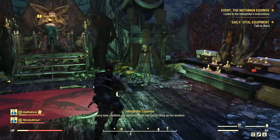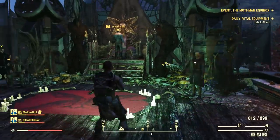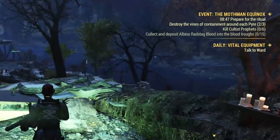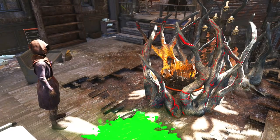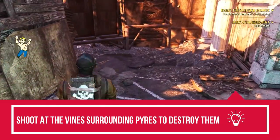Once the event pops up, head to the roof of the Mothman Museum at the very heart of Point Pleasant. Talk to Interpreter Clarence to begin the Equinox — he will give you some instructions, and then several tasks will appear on your interface. There are four tasks for this stage. Let's start with the Vines of Containment: you need to destroy them around the pyres, just shoot at them and that's it, very simple.